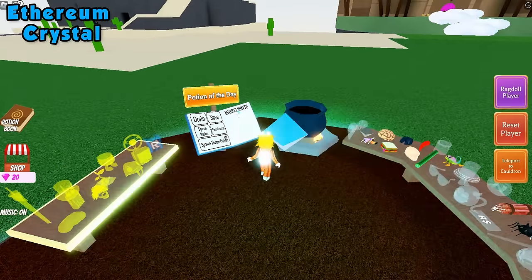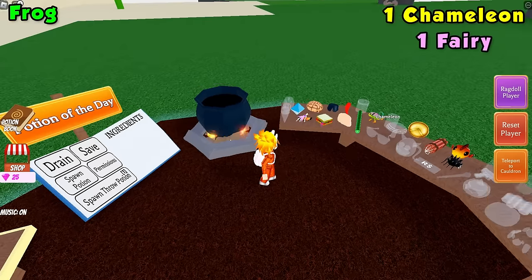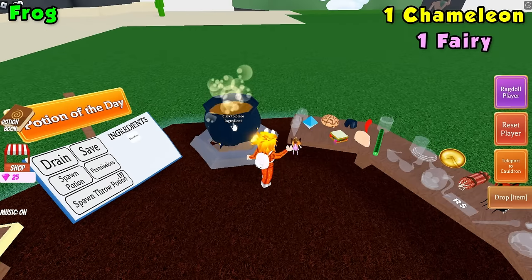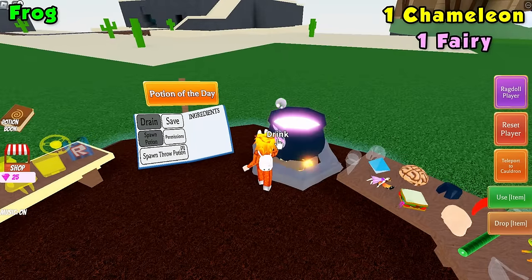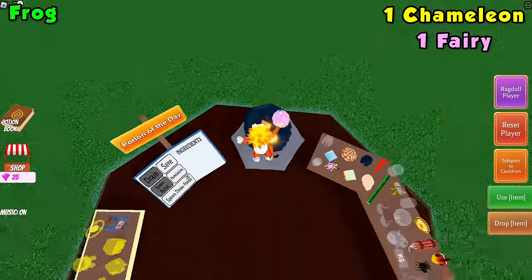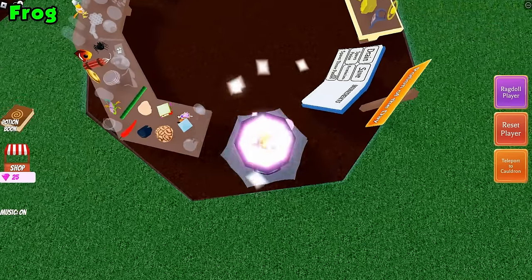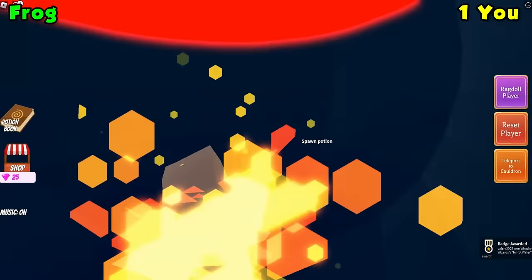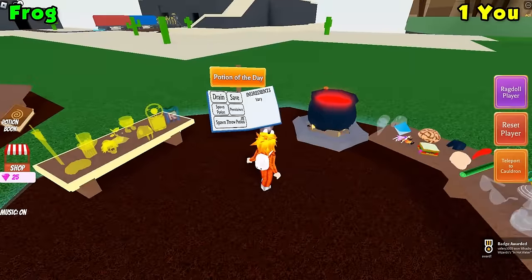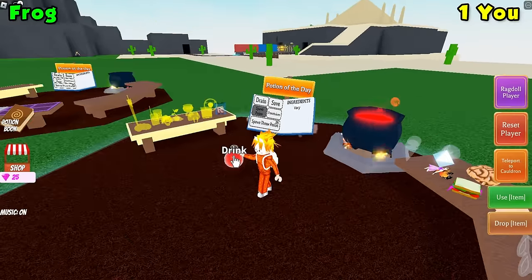For the frog ingredient, we'll first need to make a shrink ray potion — that's one charmeleon and one fairy. Be sure to drain your cauldron first, then stand on top of your cauldron and drink the potion. This will kill you but it's going to turn you into an ingredient. Take that potion and then we're going to head to the goblin village.